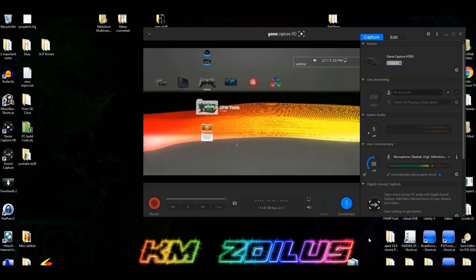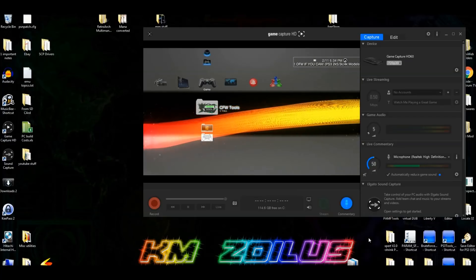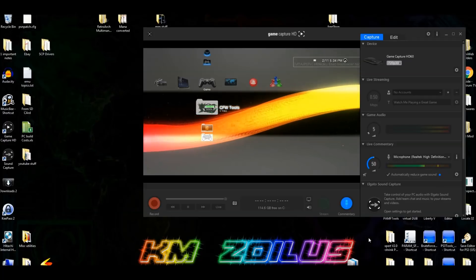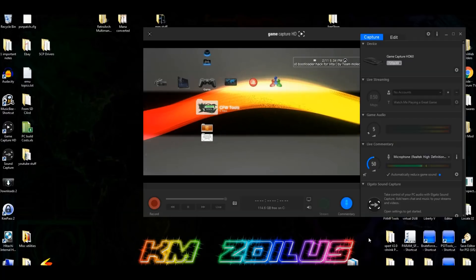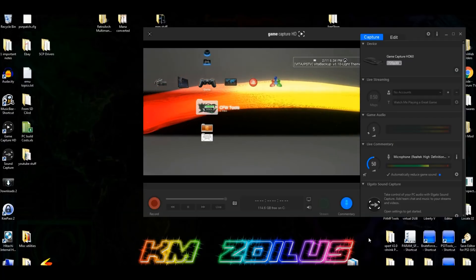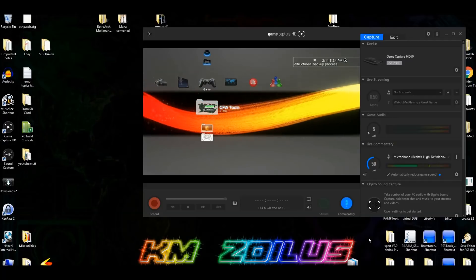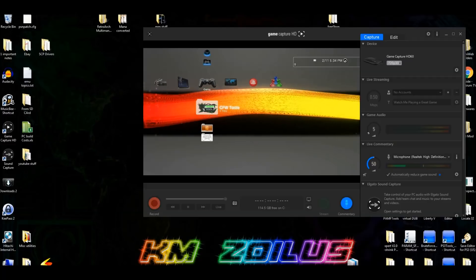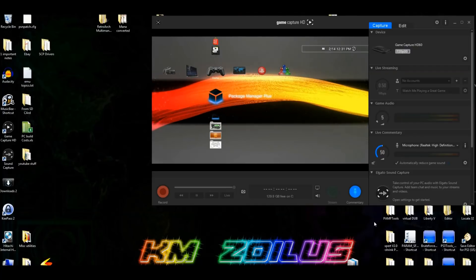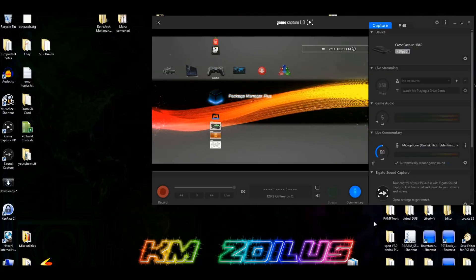Later videos I release after this will get more complex, especially those revolving around PS2. I'll focus on how to emulate on CFW systems that are not on Rebug, and also on stripping down ISO and BIN files to make them smaller, since a lot of PS2 files have padded data that makes them overly large. We can subtract that without compromising the game. After that, we'll cover RetroArch and other emulators.